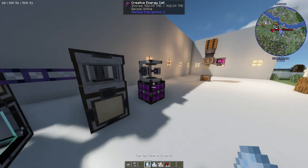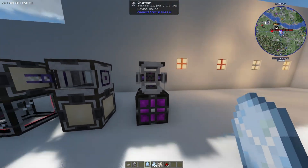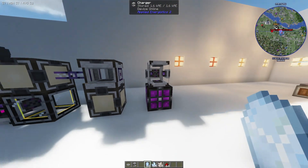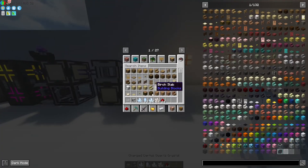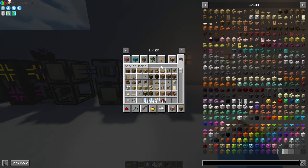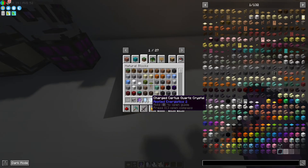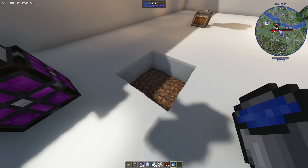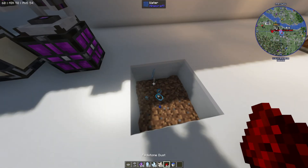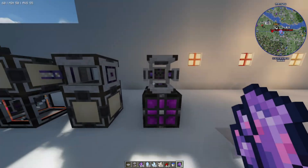Something else you're going to need to make is charged certus quartz crystals, which are required to make fluix crystals — also essential for the game. To charge a certus quartz crystal, just place it in the charger and it will charge very quickly. You'll see an animation over it which means it's charged. To turn the charged certus quartz crystal into a fluix crystal, grab an infinite water source on the floor, chuck in a charged crystal, another quartz, and a redstone dust — that gives you two fluix crystals.